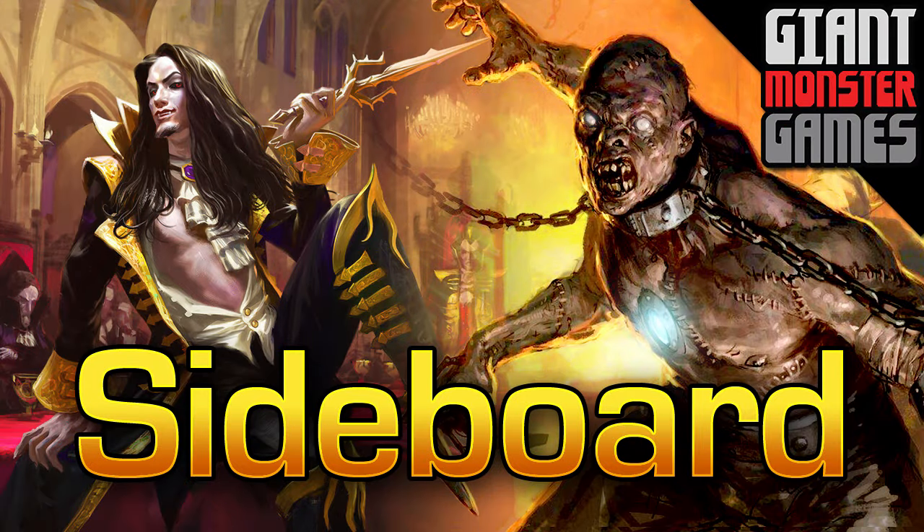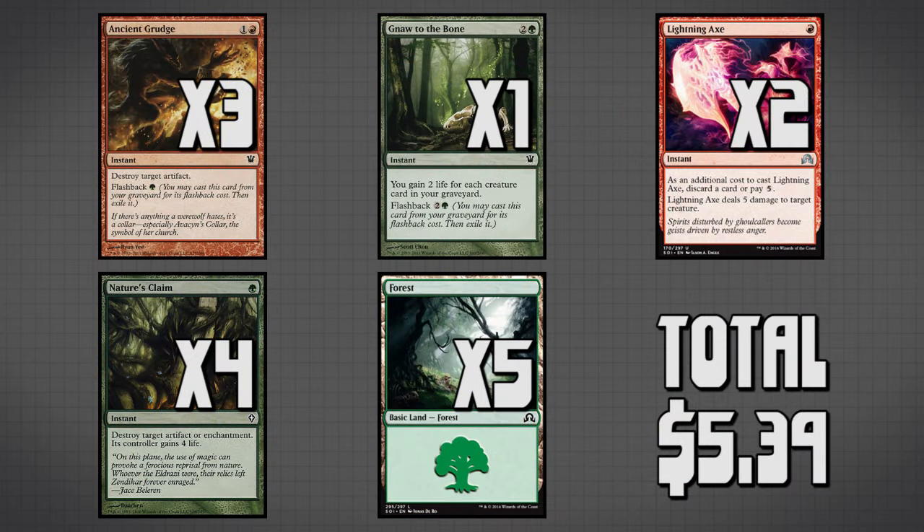Now let's move on to our sideboard. We have three copies of Ancestral Grudge, one copy of Nihil Spellbomb, two copies of Lightning Axe, four copies of Nature's Claim, and five forests. Now let's talk about why this is primarily green. There is basically zero enchantment removal in both red and black, and there are a lot of enchantments that hate on our graveyard which will completely cripple our deck. Siding in green is the only real viable option we have, because the main things we need to pay attention to are artifacts and enchantments — there is a lot that will destroy Dredge decks.